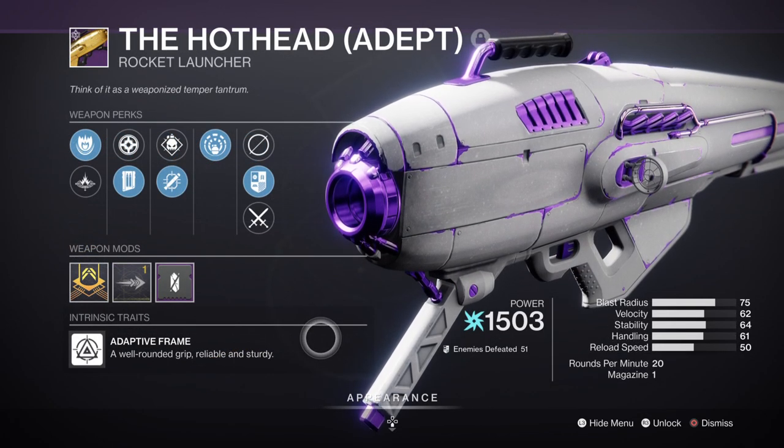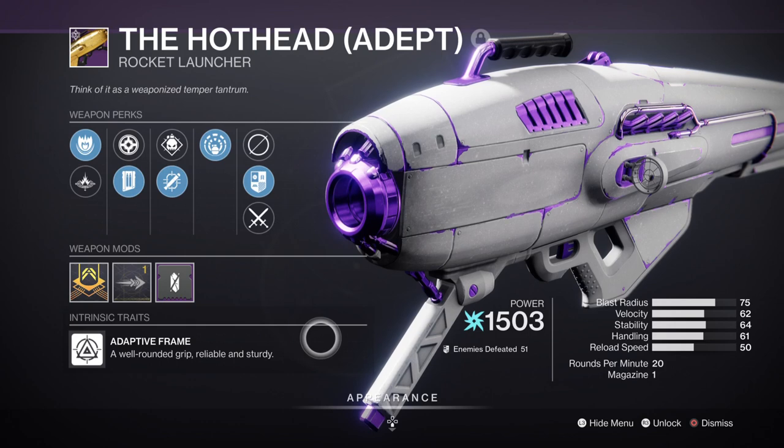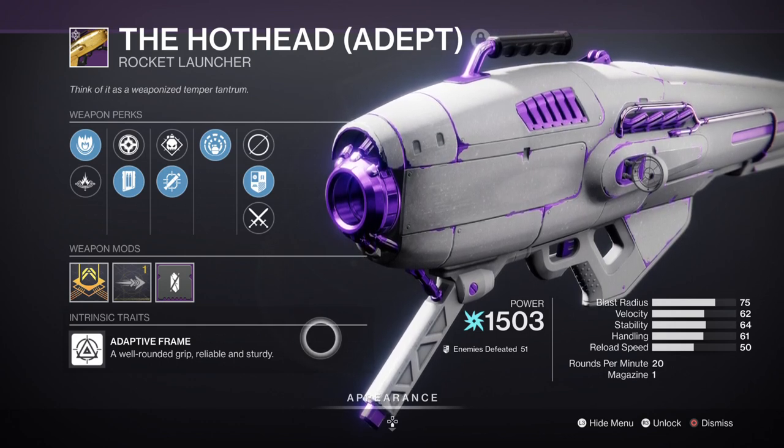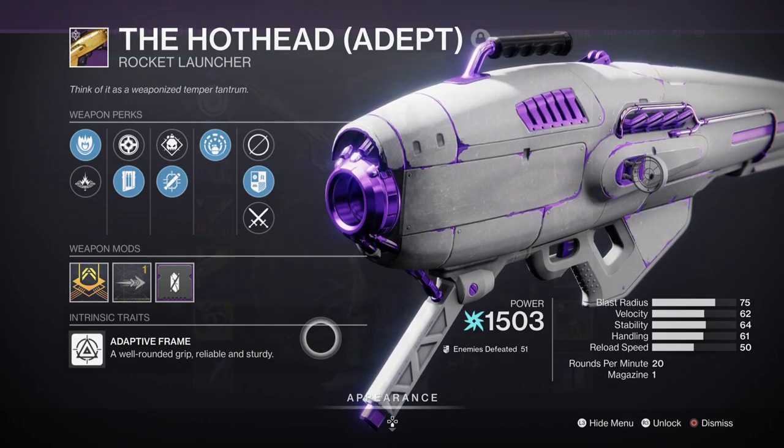For Heavy we have the Hothead with Tracking Module and Explosive Light, which is a great weapon to use if you want to delete bosses within two hits or less. There's not a lot more to say about Heavy as we have a pretty well-supported setup, so Heavy can be mixed to fit into the current activity of your choice.